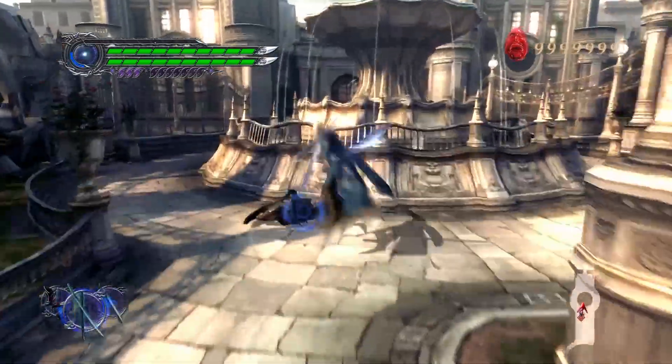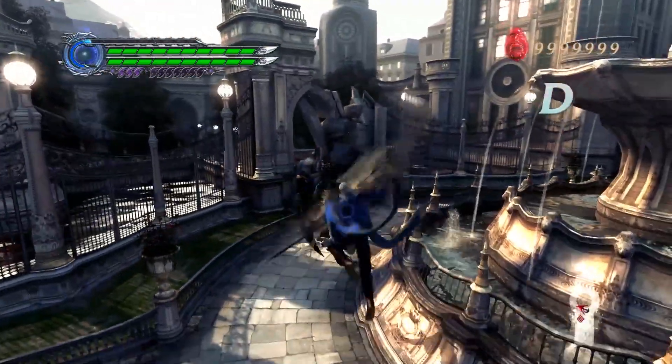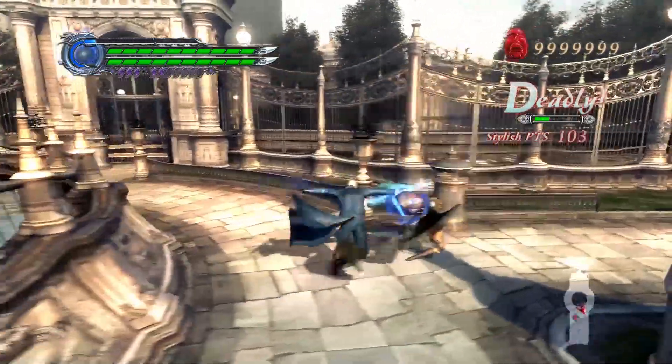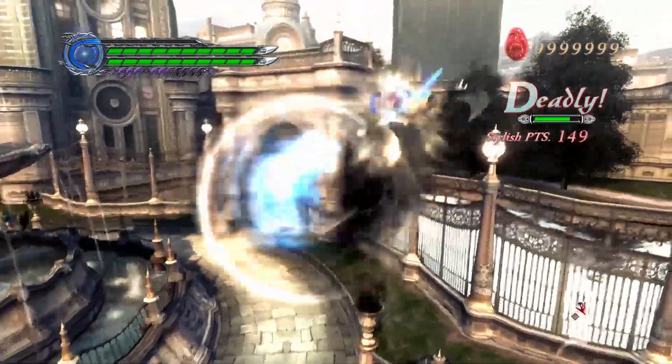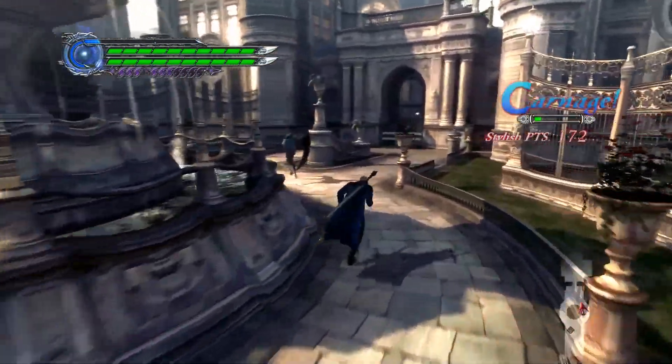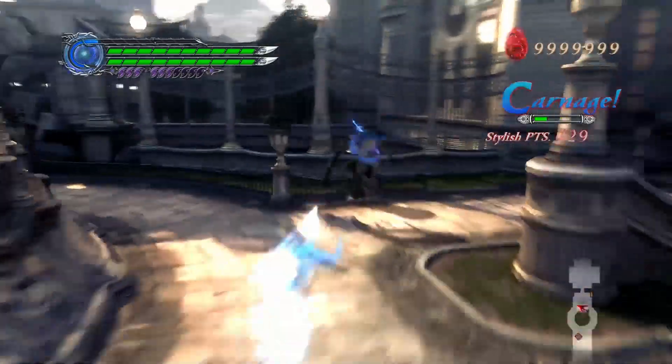Are the combos — I see D for Deadly, C for Carnage, B for Brutal — are those actually letter grades like A, B, C, D? That goes all the way up to Excellent, I believe, then S, double S, and triple S are above A. Perfect.